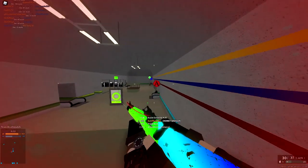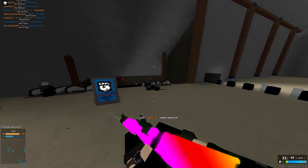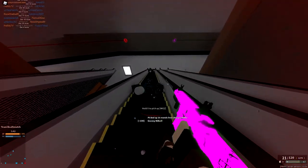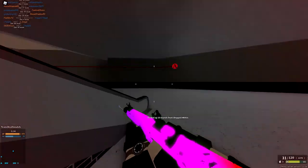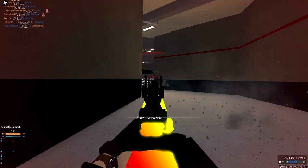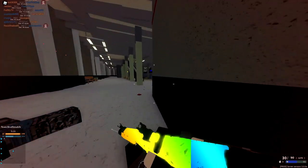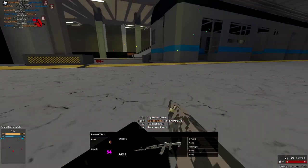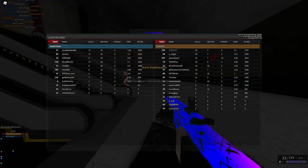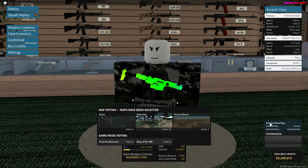Got an assist-conscious kill — I'll take it. That nade really hurt. Last time I jumped down here there was a guy hiding under there like a little hobbit. My aim went everywhere when I dropped off the ledge. All right, 52 and 4 — not too bad. I really feel bad for the other team. One of their higher-ranked players went 17-10 and the other guy just didn't do anything.